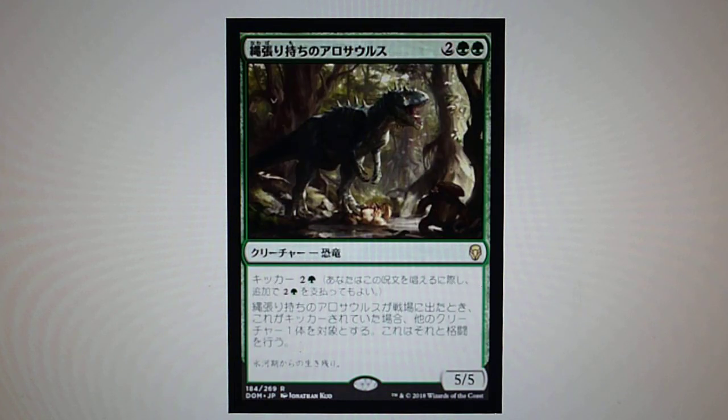Territorial Allosaurus — yes, a Dinosaur on Dominaria. It has kicker, and if you pay the kicker cost, it fights another creature an opponent controls.